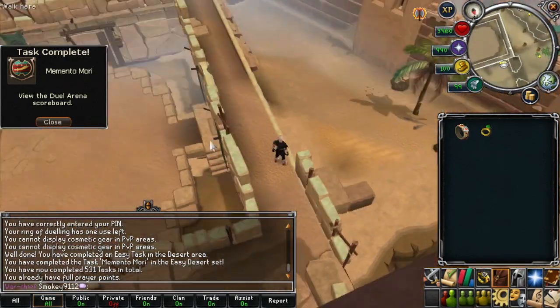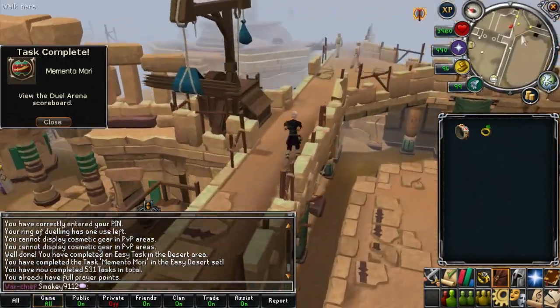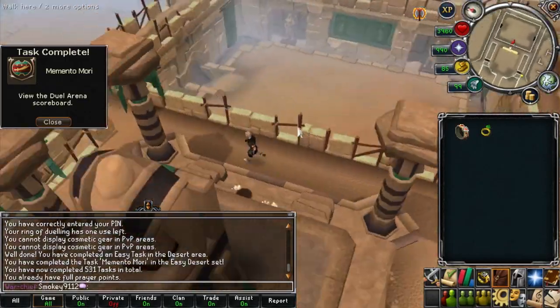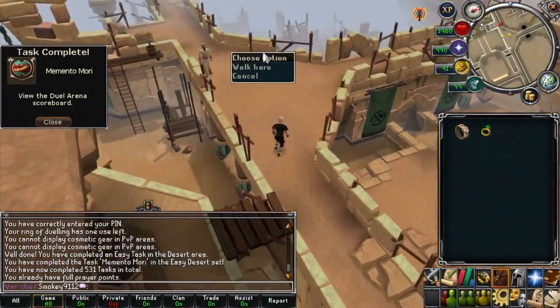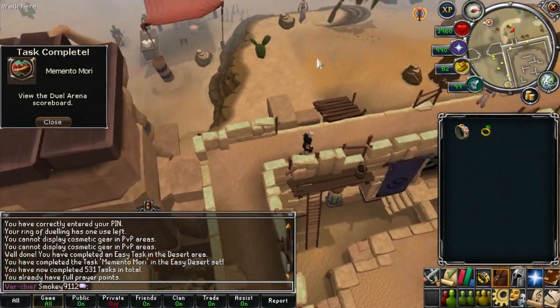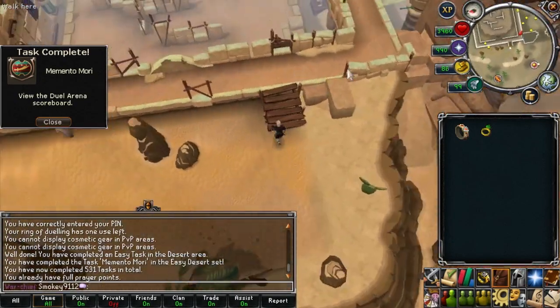As long as the hex hunter remains a shield bow, it just isn't worth using unless it gets its unique passive back where it deals bonus damage against mages. Until that happens, a hex hunter would not really be worth considering to bind for actual use. You may want to get it just because it's rare to have, but besides that there are better weapons to consider using at the moment.